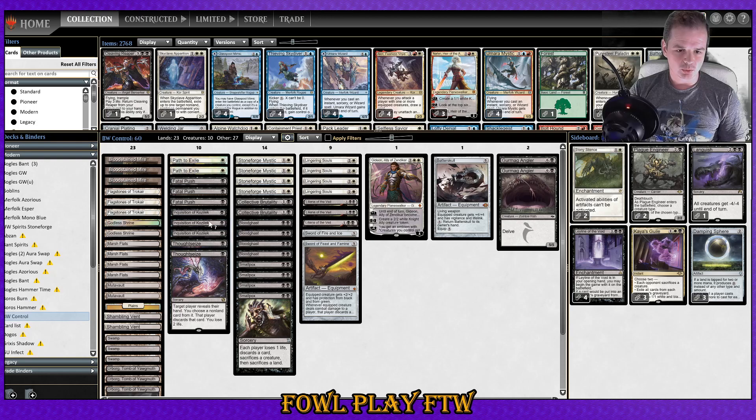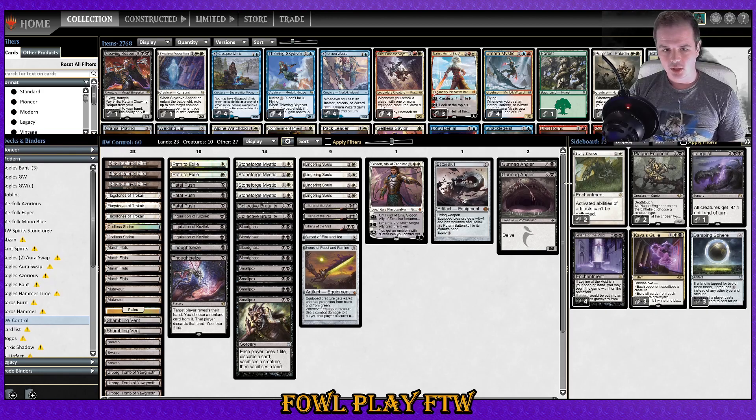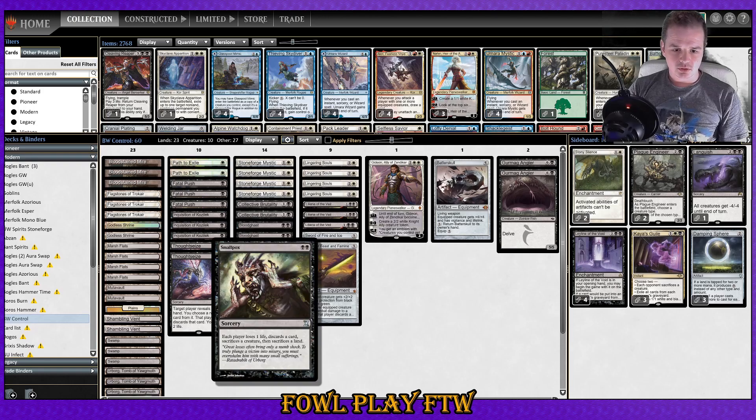We have a discard package of five discard spells between IoK and Thoughtseize, five removal spells between Path and Fatal Push, and also two Collective Brutality which sort of does both. On the sideboard we've got two Stony Silence — I wasn't seeing that many artifact decks recently so I've gone down on that. We've got Plague Engineer for creature tribal matchups, Languish for board swarm matchups, Kaya's Guile for creature and burn matchups, Damping Sphere for Tron and Storm, and Leyline of the Void for graveyard-based strategies.